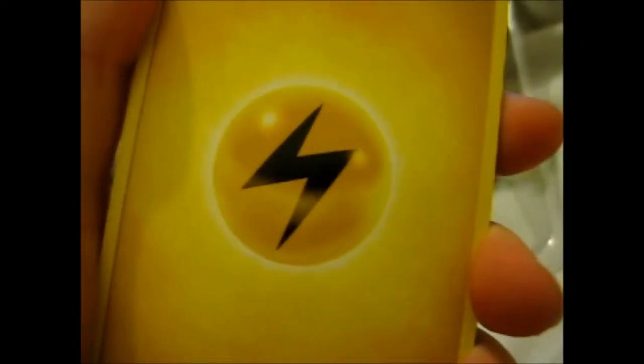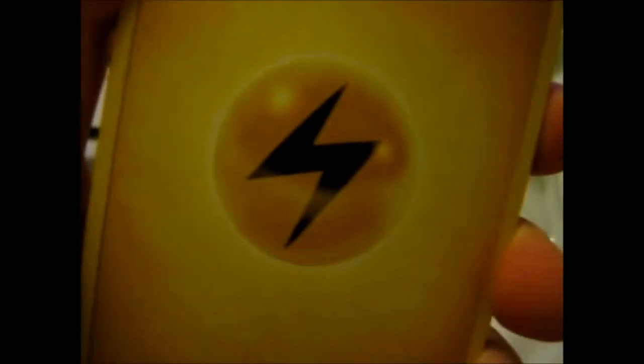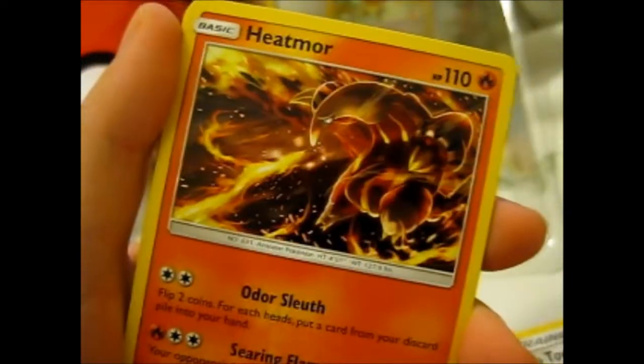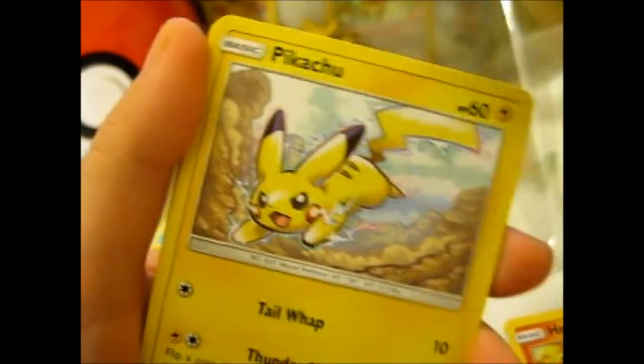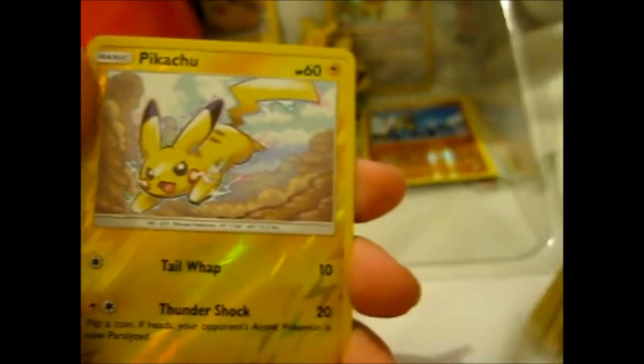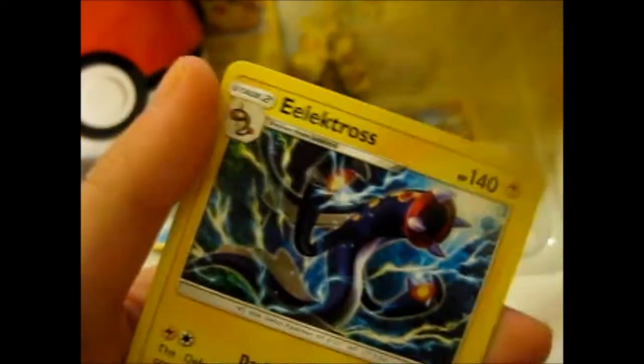Burning Shadows: Electric Energy, Poe Town, Weakness Policy, Heatmor, Krokrok, Pikachu, Phantump, Cutiefly, Phantump again, another Pikachu - double Pikachu. And Electross. That's from Burning Shadows.